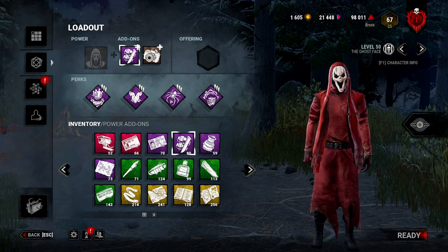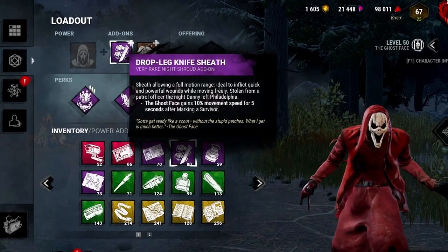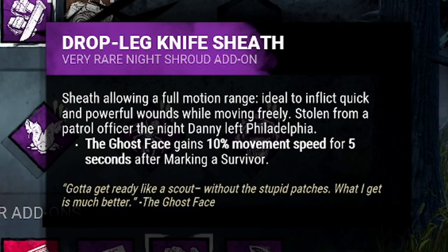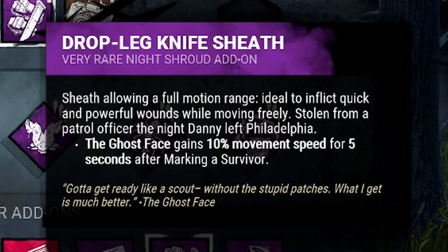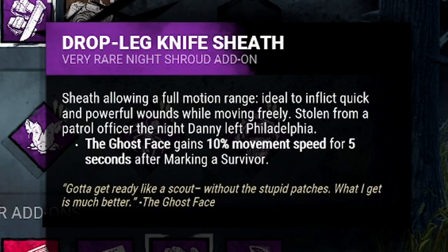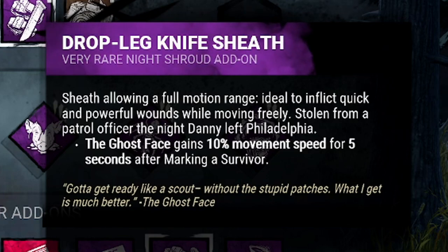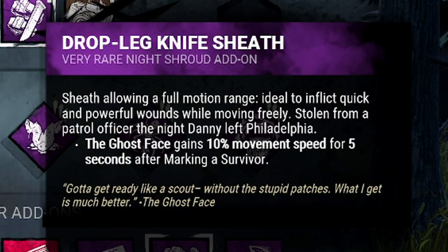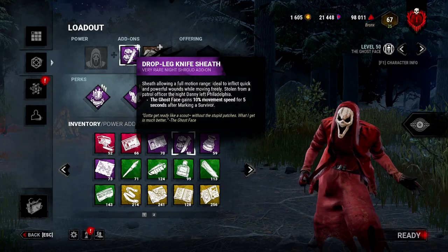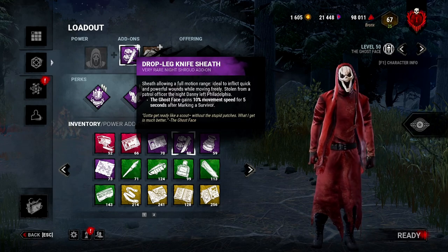Alright guys, so I just wanted to give a quick little intro to this video with Ghostface. This video is centered around the Drop Leg Knife Sheath add-on, and this was recently updated — completely different now. Basically what you get is 10% increased movement speed for 5 seconds after you mark someone. And this is really good. Even just looking at this on paper, I was like, wow, this sounds amazing. And putting it into practice, this add-on is very, very good.